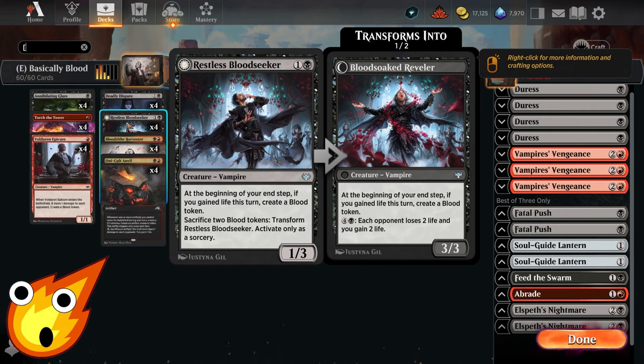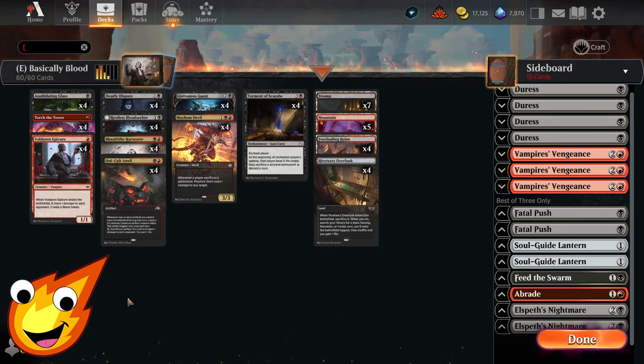Commons and uncommons have definitely come a long way in terms of power creep. Restless Blood Seeker is a solid card for us because it can transform to become more powerful, drain our opponent in the mid-to-late game, and even before transforming it creates blood tokens that fuel our game plan and build a small pseudo-engine.